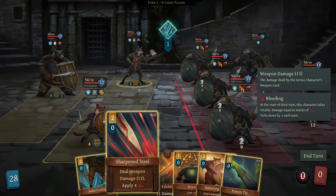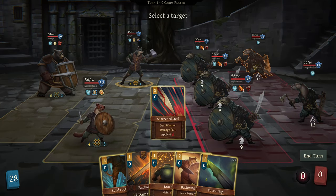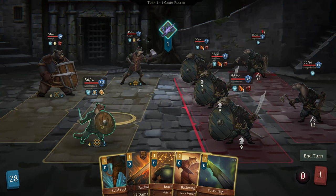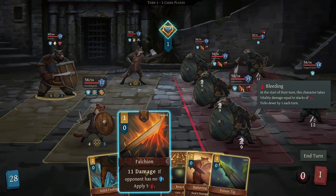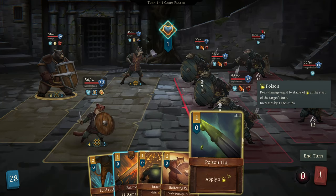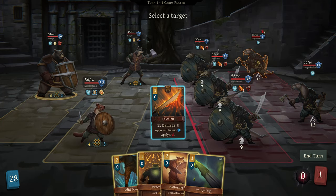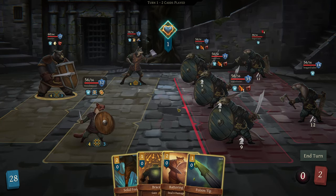So this does weapon damage, and 13 is our highest weapon damage attack. We'll start there with somebody. I think I'm going to start with bleeding at the back, and then we'll team that up with falchion - deal 11 damage, if they have no shield apply 5. They had one shield left, so we don't get the bleeding.